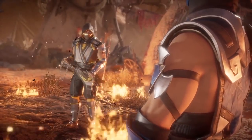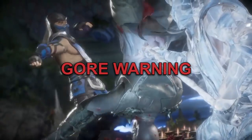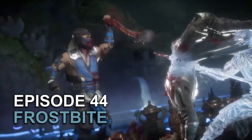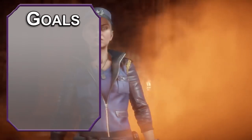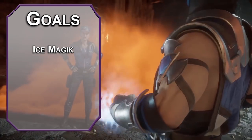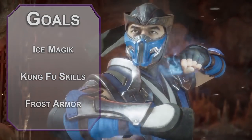His rivalry with Scorpion is legendary, but it seems like things have calmed down and everybody is cool — for now. Let's start off by figuring out our goals for this build. First, ice is nice, so we'll get some of that. Next we'll make sure we're a master of the martial arts, and finally we'll get some frosty armor so hopefully the fatalities aren't used on us.